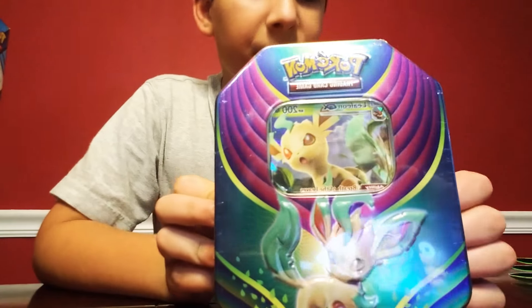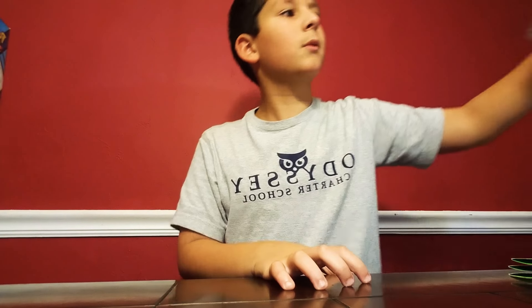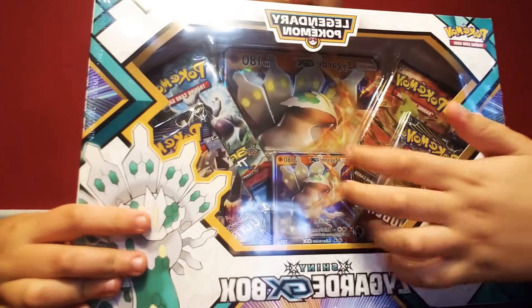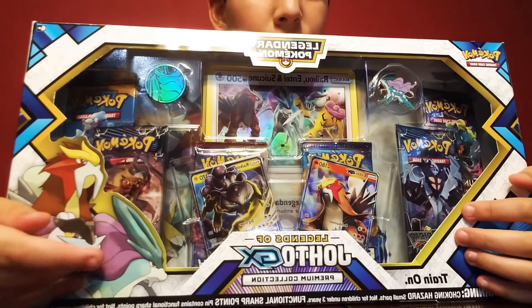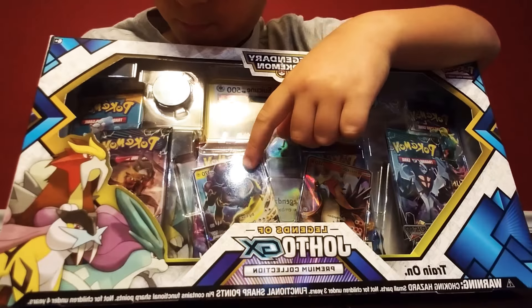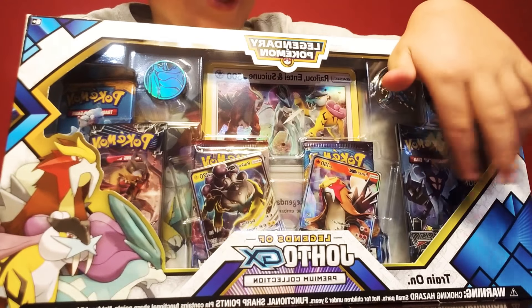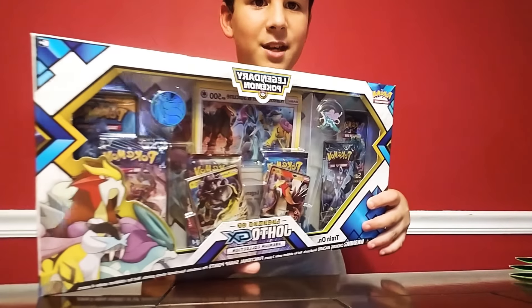And next we're going to be opening this Leafeon GX box. It's pretty cool. And next we're going to be opening the Zygarde GX box. And then last but not least, definitely the most exciting, we have the Legends of Johto GX box, where we have Entei GX, Raikou GX, and a bunch of packs. We have this big card with 500 health, and damage that I can't see because Entei GX is covering it. So we're going to get into this.